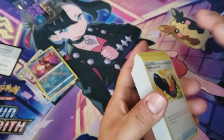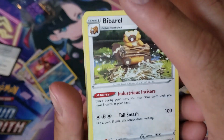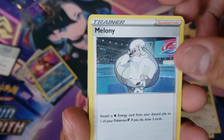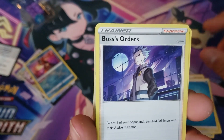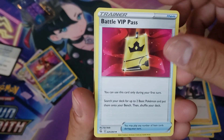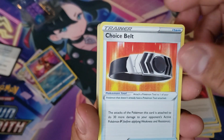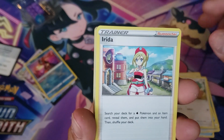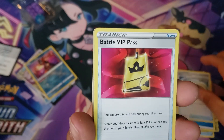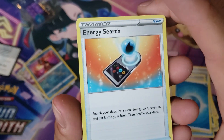Alright, so we got some Trekking Shoes, we got a Bibarel. Also this is a holo in Astral Radiance. We got Trainer Melanie, one of the energies, we got Boss's Orders, a Battle VIP Pass — a pretty good card to use in the deck from what I hear — Julio, Sableye, Gapejaw Bog, Trainer Irida, Echoing Horn, another VIP Pass, Energy Search.